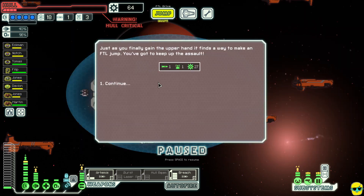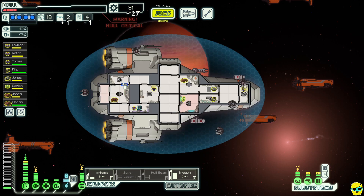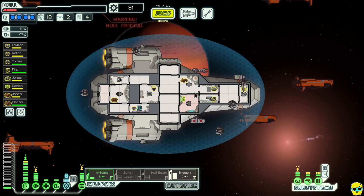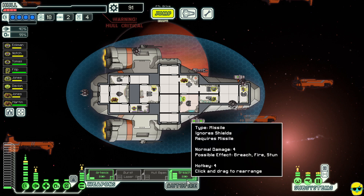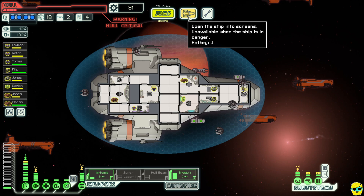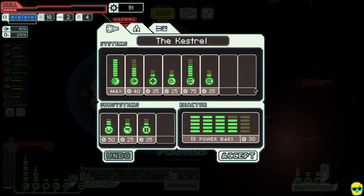We're at our base and the flagship is jumping here. Normally we'd have a place to go to repair but we just don't have that. We survived phase two but used all of our missiles, so we're going to switch our strategy to lasers — fire two waves of missiles to take out their shields, then switch over. Now we need to figure out what to upgrade since we have some scrap to spend.